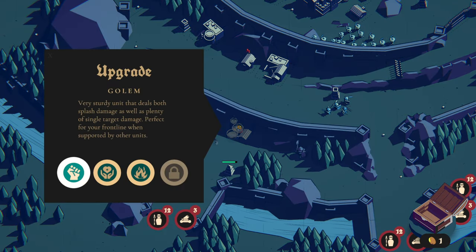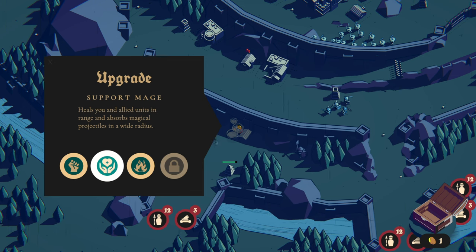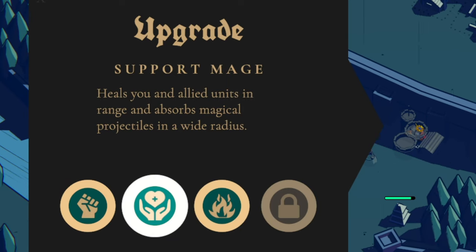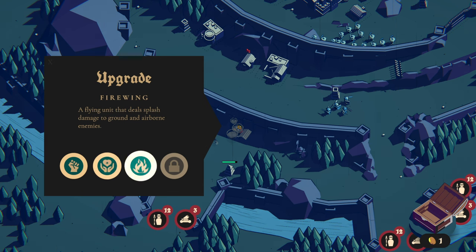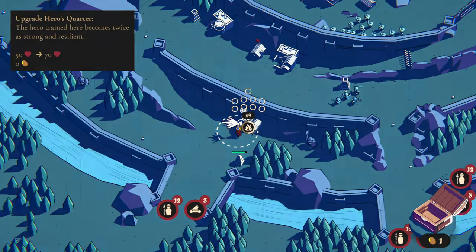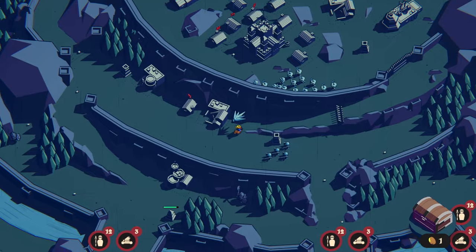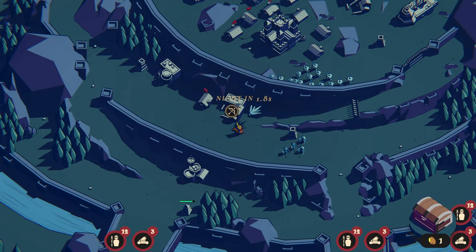What hero choices do we have? We have the Golem — lots of health, sturdy, melee, can't hit air units. We have a Support Mage — heals me and allied units, absorbs magical projectiles in a wide radius. What if I kept him in my posse to block projectiles for my melee units up front? And there's a flying unit that deals splash damage to ground and airborne enemies. I kind of want the Support Mage, but the Fire Wing's splash damage to both ground and air might be really good too since we can upgrade them several times.